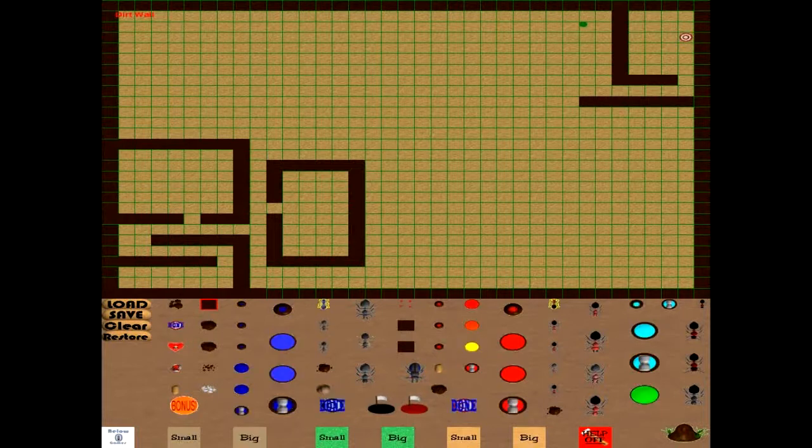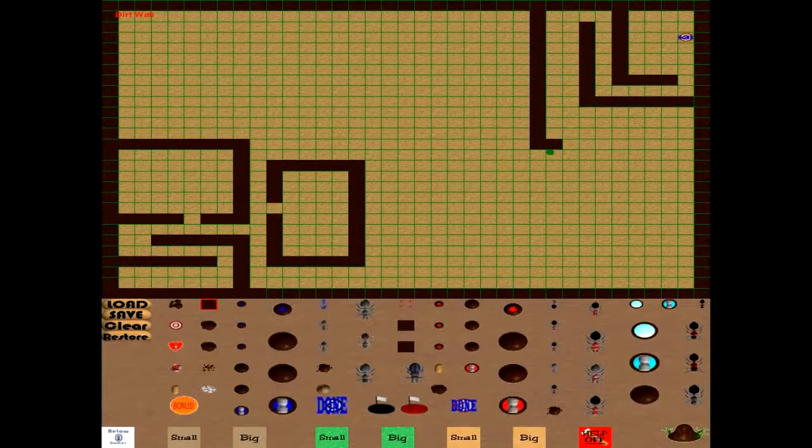Let's build some walls here. When you want to delete an item, you just right click it and left click to create. Generally what I'll do is I'll build the walls first, and then after I build the walls I'll put the launchers up.